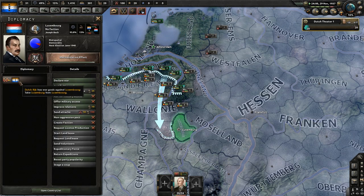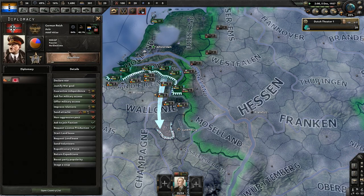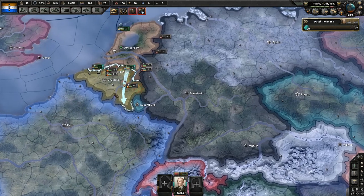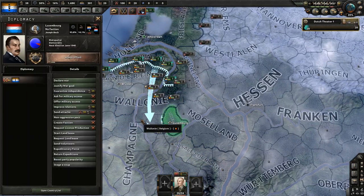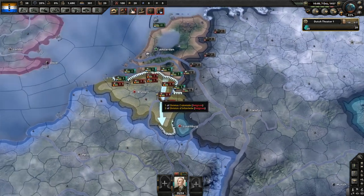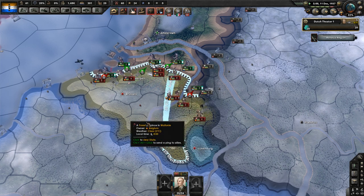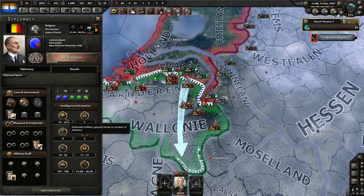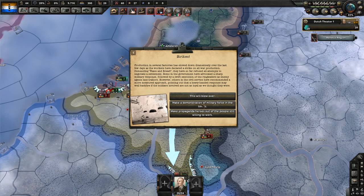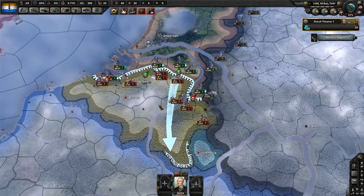You have your war goal for Luxembourg, and you should have the Belgium one in a few days from now. The United Kingdom and France will not guarantee them since world tension is not above 20%, so we can declare war on both of them at the same time. They will start attacking us, so set last stand to keep that defense up. Since Belgium has increased the amount of units it has, we're just going to sit and defend against them first. Don't accept any of these offers — get rid of them, because they will increase world tension and you don't really want to do that.